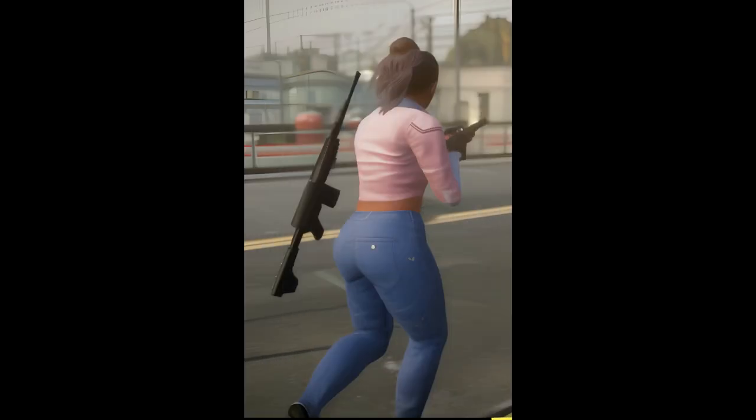Here are some AI-generated pictures based on the leaks. There was a video clip of Lucia with a pistol in her hand and a rifle on her back, so I'm assuming that's how you'll carry it. The gun is literally just floating there — I'm guessing in the end they'll put a strap or something. That's also a pretty big change from GTA 5, where weapons just disappear into your pocket. In GTA 6, the guns will actually show up on your person.